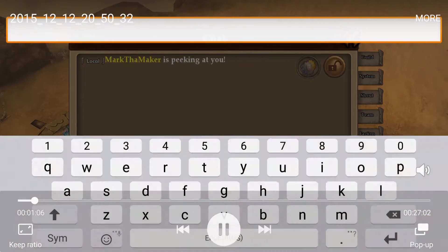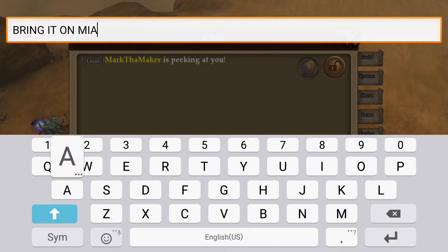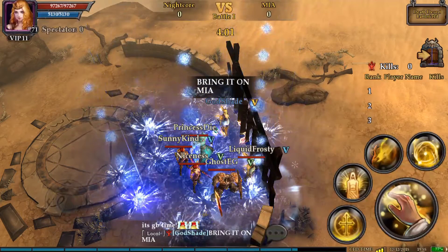You can actually see I'm taunting MIA here. Unfortunately, that taunt was in vain. At the top left hand corner of the screen where my power normally is, you can see how many people are currently spectating the match. Above that, you can see the current resource scores and which battle you're in. This is currently battle 1 because I was on team 1. If you were on team 2, it would be battle 2, and team 3, battle 3. There is a total of 3 battles happening at once.